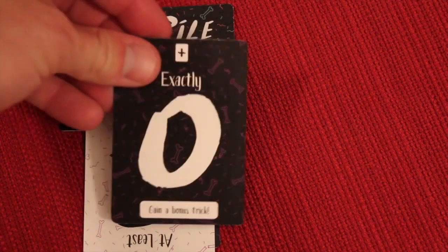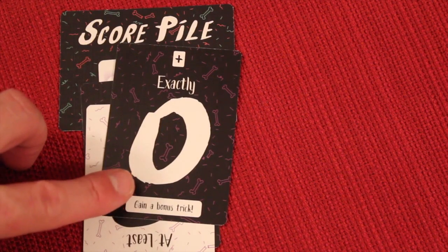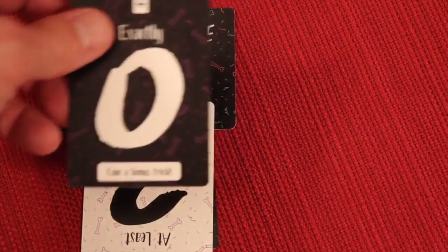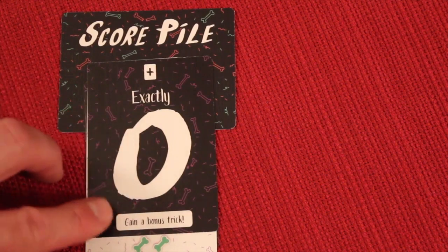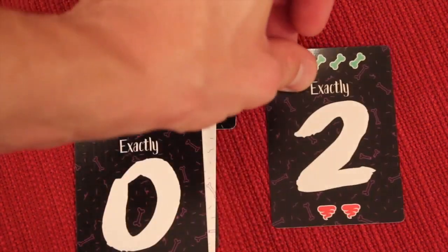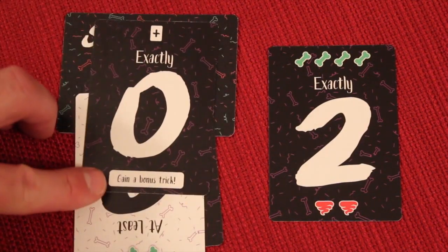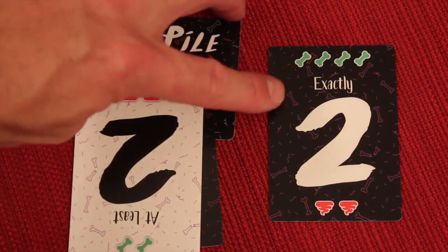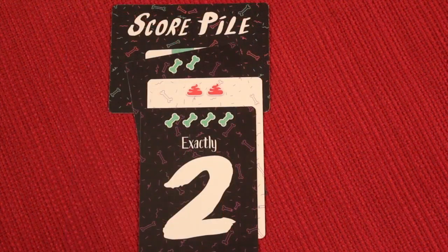The exactly zero bid is another option. If you have a weak hand and think you can dodge all tricks, you bid zero. If you fail, the card goes back in the pile. If you succeed, it gets added to your pile for no points — but in a future round you can turn it in to gain a bonus trick, saving you from failing a bid.